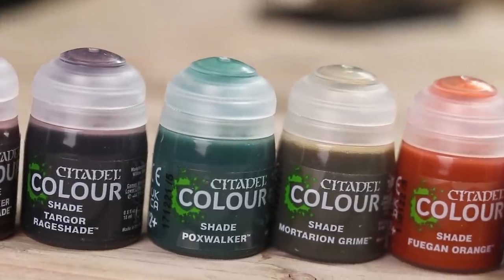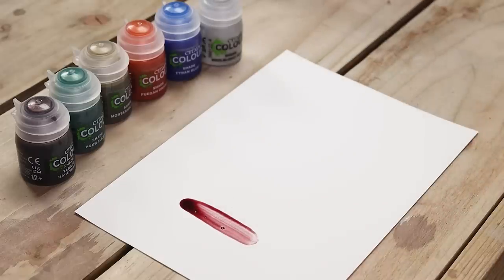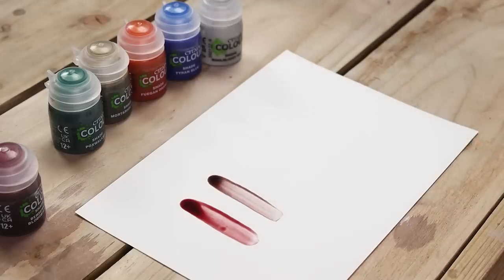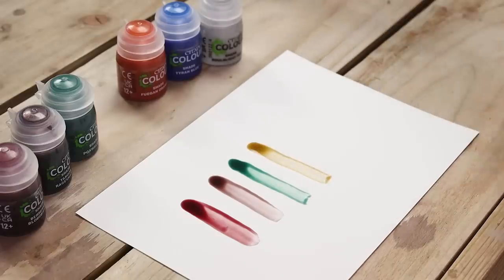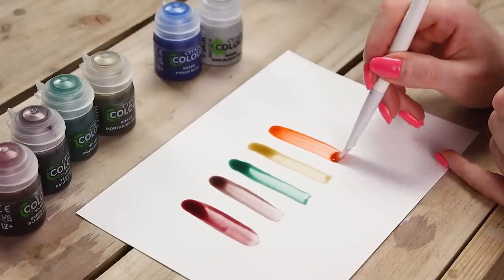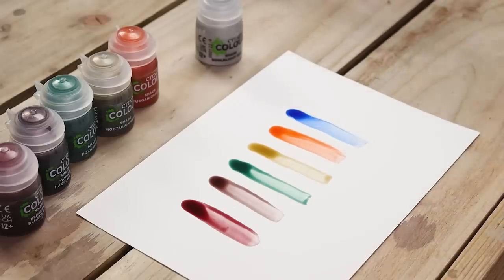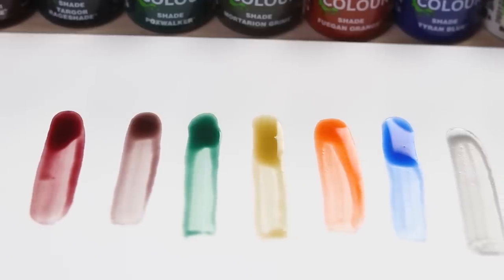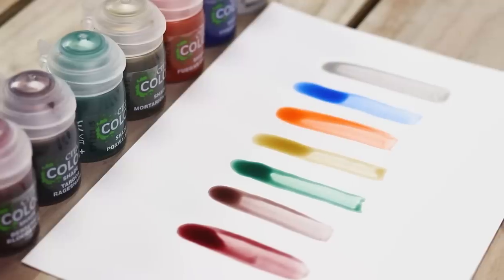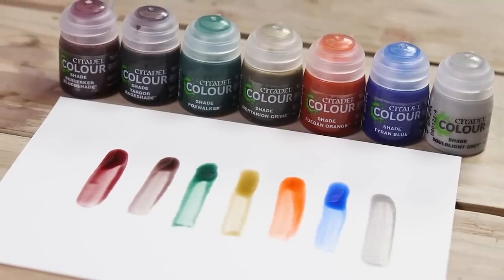We've done some swatches. Here are all the new shades swatched on our palette: Berserker Bloodshade, Targor Rageshade, Pox Walker, Mortarian Grime — probably my favourite — Hugin Orange, Tyran Blue — a nice bright blue — and Soulblight Grey. There's a lovely range here from darker browns to bright blue and bright orange. That Soulblight Grey is calling my name for some Tau, and Mortarian Grime is a top favourite as well.